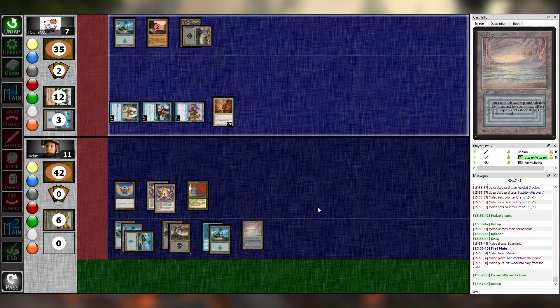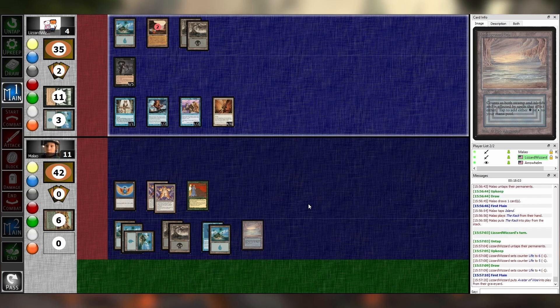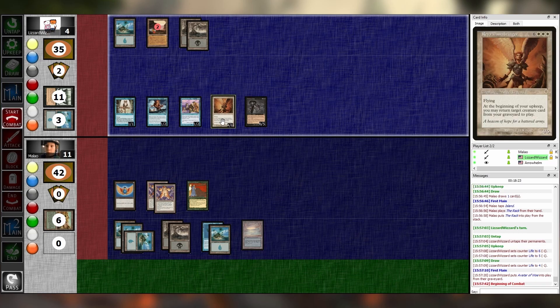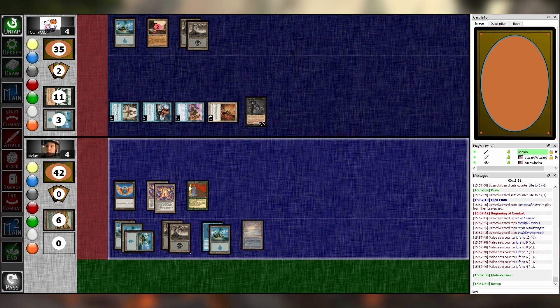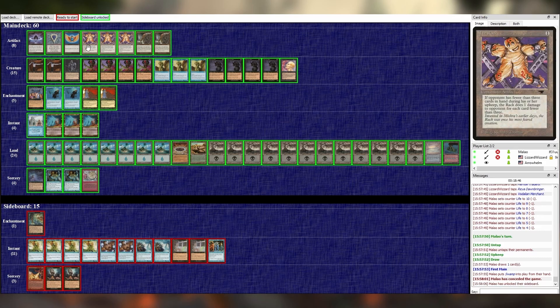I technically still have a turn unless you can deal four damage to me directly. I think I can't. Upkeep — I get to bring Avatar of Woe back. It doesn't have haste, thankfully. But now Necrotol doesn't save you anymore. Liz could burn me out — she spent a lot of life on Raya Dawnbringer. Combat — she spent nine life on that. I swing in for seven. Down to four. Untap, upkeep, draw. I take three, so I lose. A Necrotol actually would have saved you. Damn, that was really close.